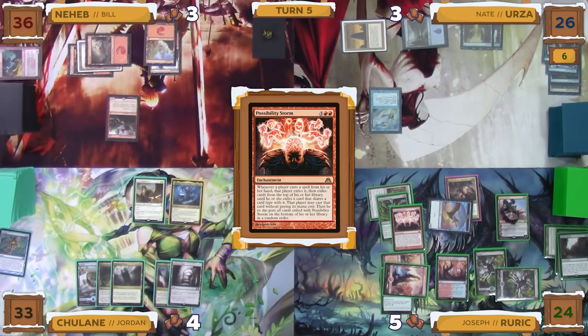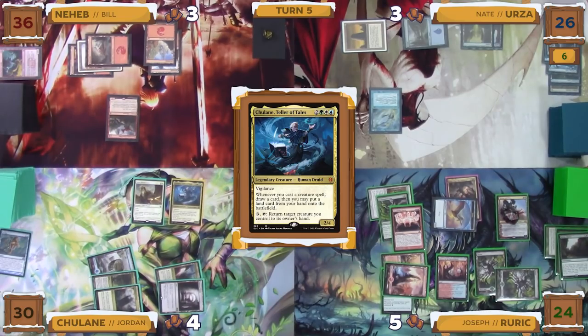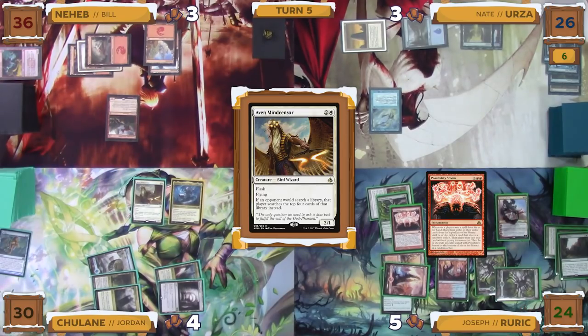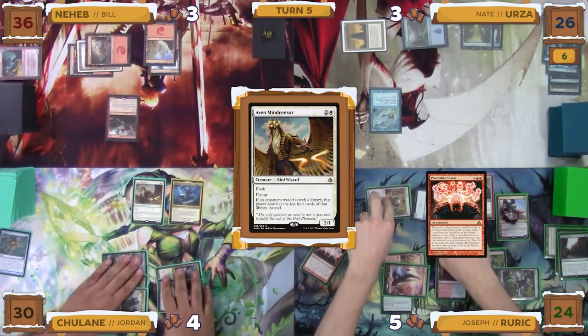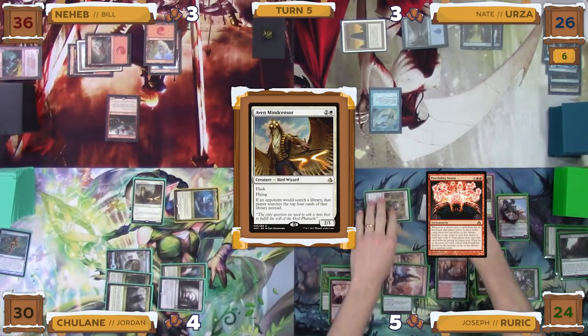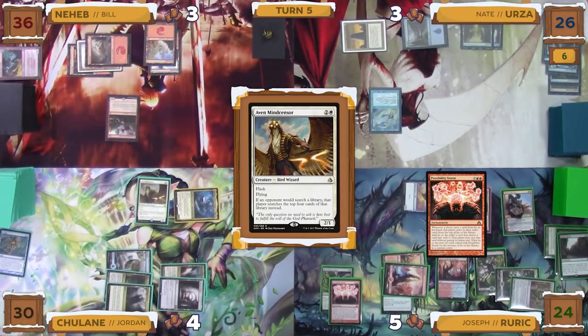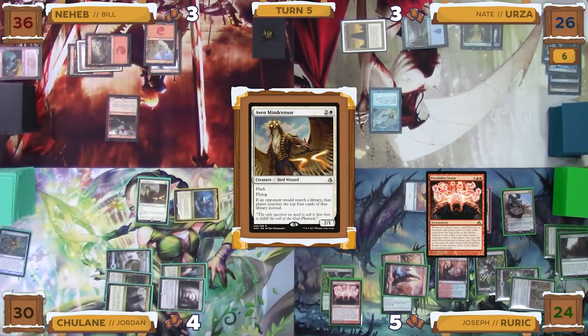Joseph passes the turn to Jordan, and on Joseph's end step, Jordan taps for three mana to activate his commander's ability to bounce the Aven Mindcensor to his hand, and then taps for more mana to recast it. Possibility Storm reads: whenever a player casts a spell from his or her hand, that player exiles it, then exiles cards from the top of his or her library until he or she exiles a card that shares a card type with it. That player may cast that card without paying its mana cost, then puts all cards exiled that way on the bottom of his or her library in a random order. This means that Jordan, due to his commander, will get two cast triggers off of each creature he casts.